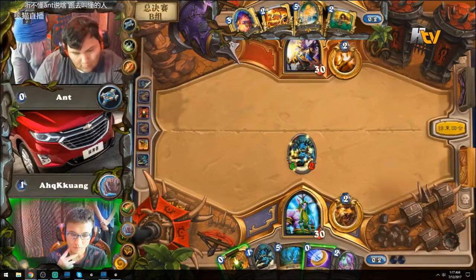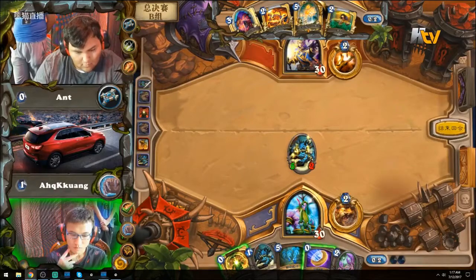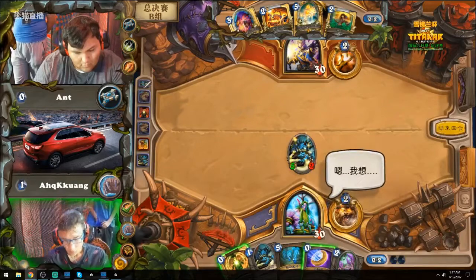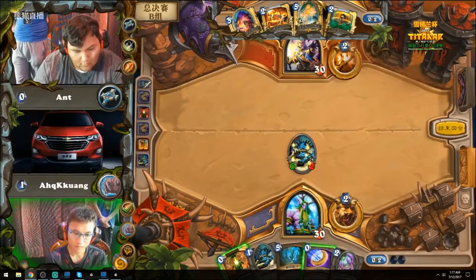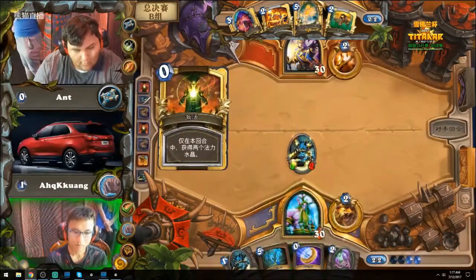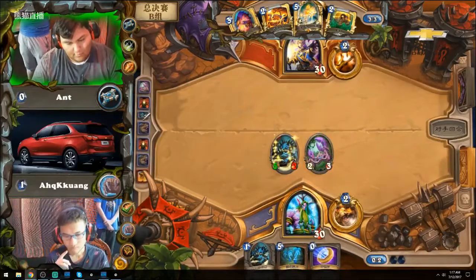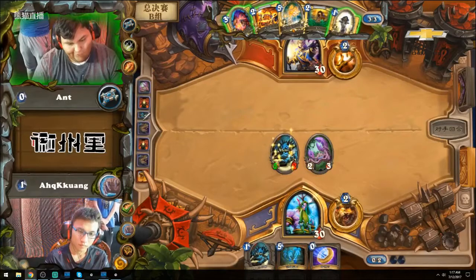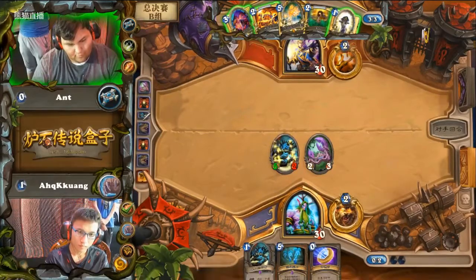That's a great pickup - Mark of a Charge. Excellent. Now he just needs to get a Hydra. You want to value trade on the Ancient Watcher before anything funky happens. If you don't value trade, you risk Ant silencing your Hungry Crab. You do not play the Gluck Crawler because you do not want to get Potion of Madness'd. You could coin Hungry Crab, but you could just play it next turn and save the coin. It's not just the two Potions of Madness - it's also two Shadow Visions for Potion of Madness, so four cards could potentially blow him out of the water.